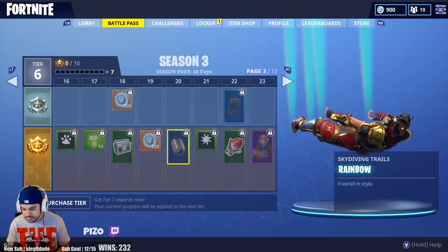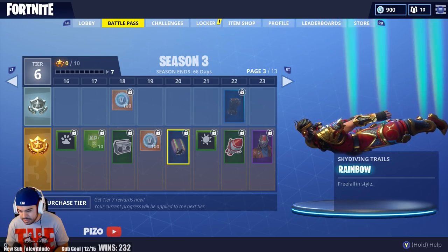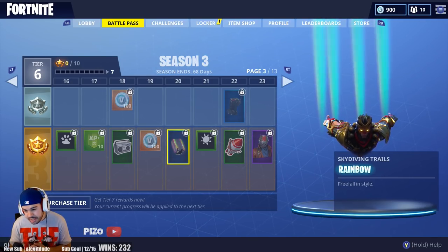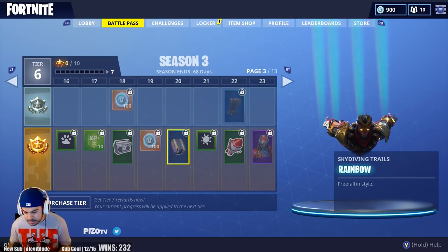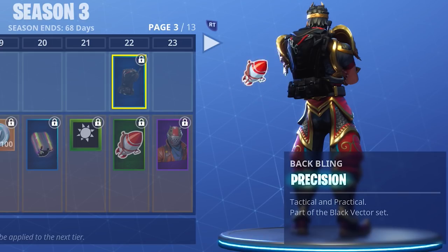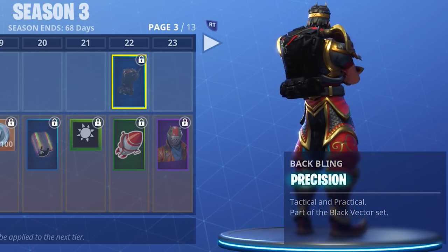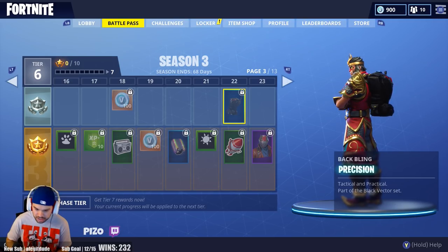Level 19 brings a skydiving trail called Rainbow Free Fall — the question is whether it trails if you use a jump pad and makes you more visible when doing so. After some more banner icons and emotes, we get to back bling: there's a black backpack called Precision. I'd love to put that backpack on the Recon Specialist and go ham in the game — easy wins.